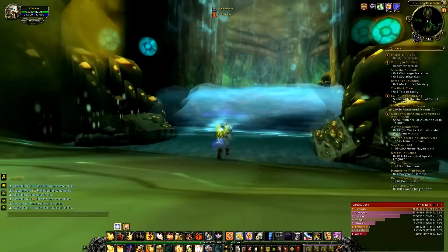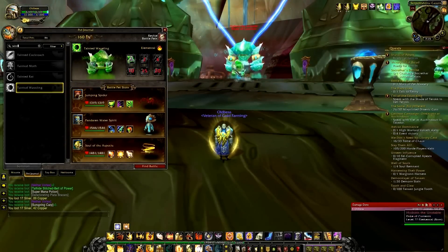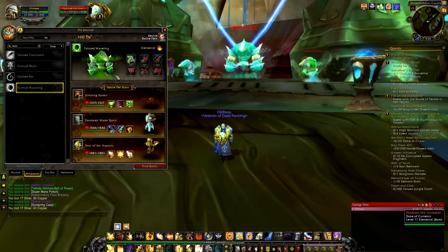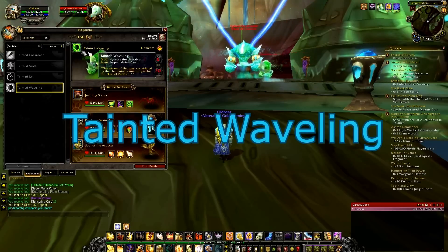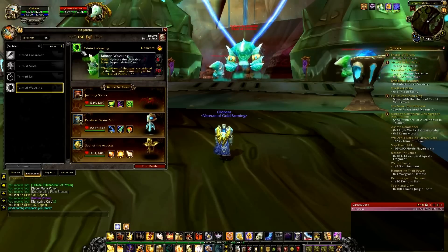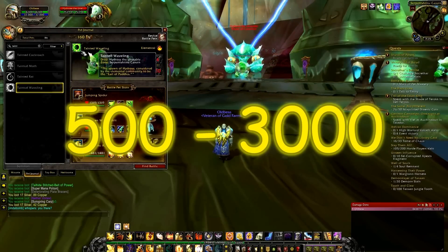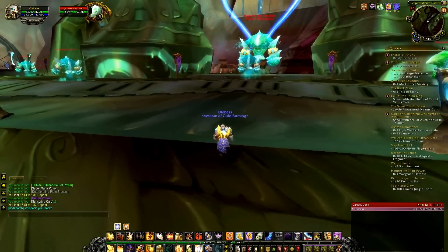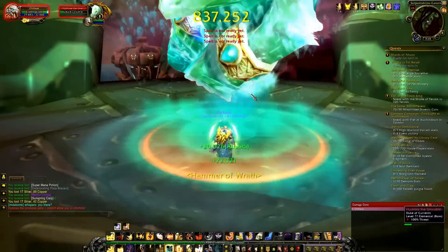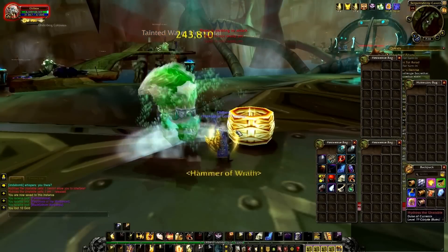This is the first boss right here — it's Hydralist Unstable — and he has a chance of dropping the Tainted Waveling pet. The lowest price for this pet is 500 gold and the highest is roughly 3,000 gold. They don't have a 100% drop rate, so there's a chance you might not get it — and I didn't get it this time.